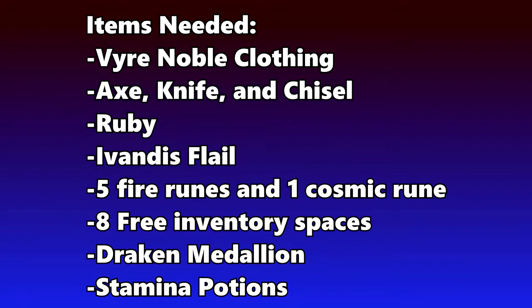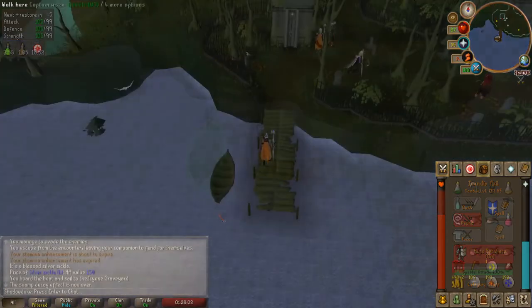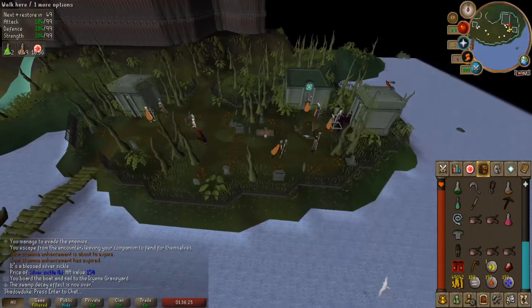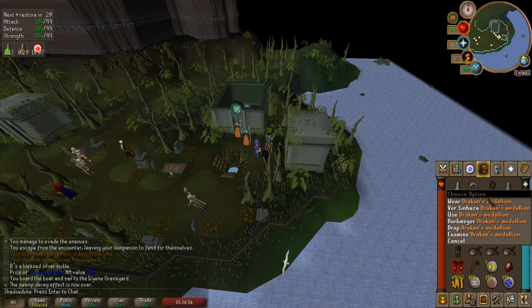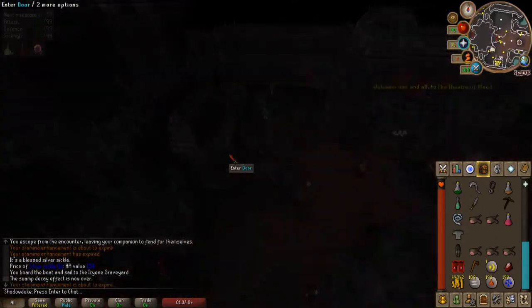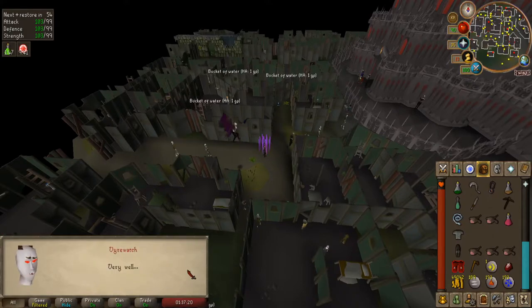Now teleport back to Burg de Rott using Mortania Legs 3 or Shades of Morton minigame teleport. Go to the bank and grab the required items before you continue. Then head back to the Icyene Graveyard using the boat in Burg de Rott. Speak to Vinescula Draken again. Now equip your Vyre Noble clothing and use the Draken Medallion to teleport to Ver Sinhaza. Talk to the Vyrewatch right next to the bank and ask to be sent to the mines. It'll be much faster if you talk to the one next to the bank.